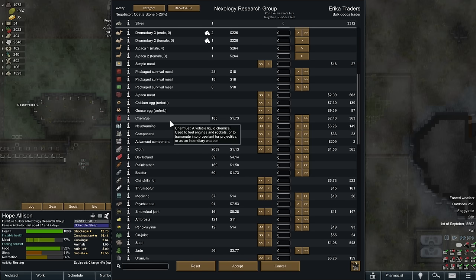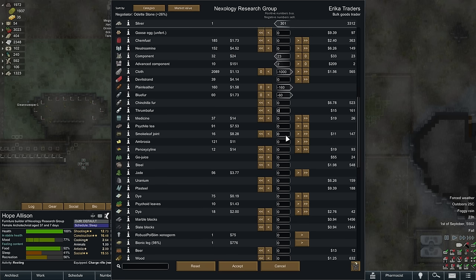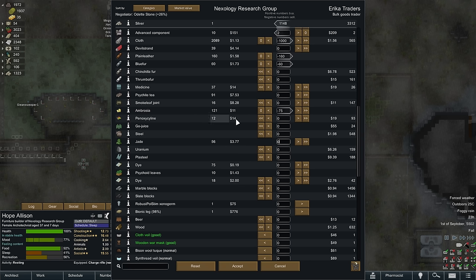Package survival meals, sure. Chem fuel — I could even sell off some of that. We do have maybe more Neutromine than we want. Ideally, I'd like to buy these components and even these advanced components. I'm not sure if that'll swing, but we'll see. Yeah, we've got tons of cloth. Let me sell this leather. I think I might sell like a thousand units of cloth. We're still banking tons. We'll sell off like some of our Ambrosia. I think we've got someone addicted, so we don't want to get rid of all of it. But this is a huge number.